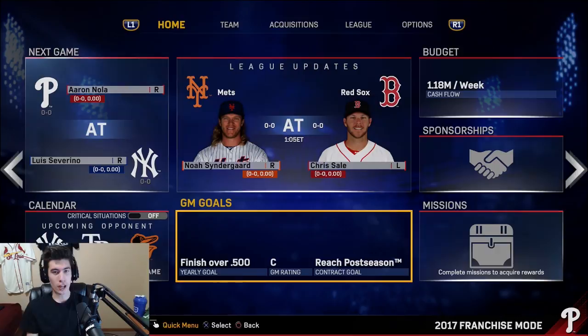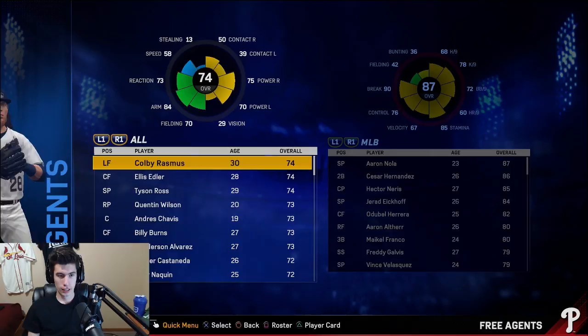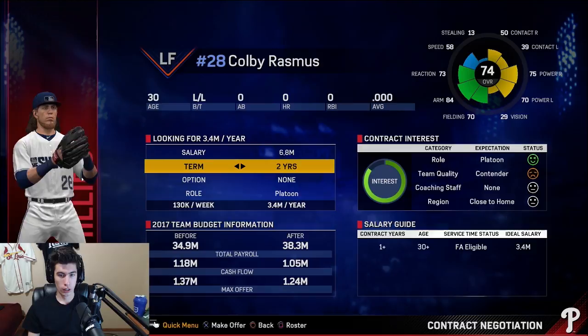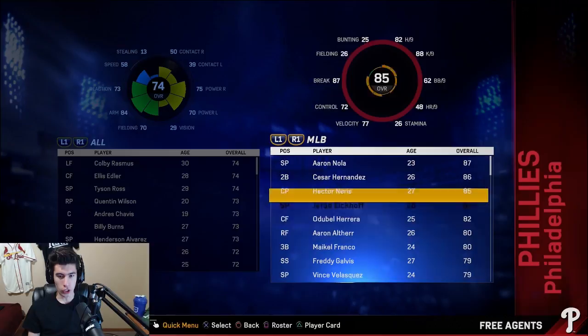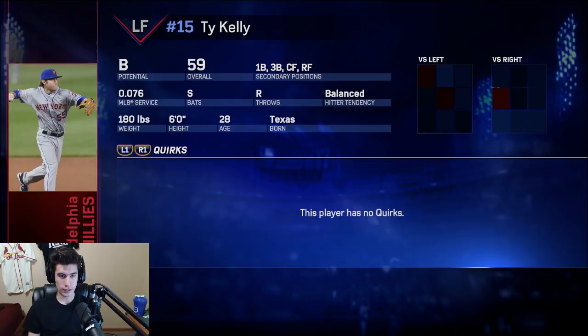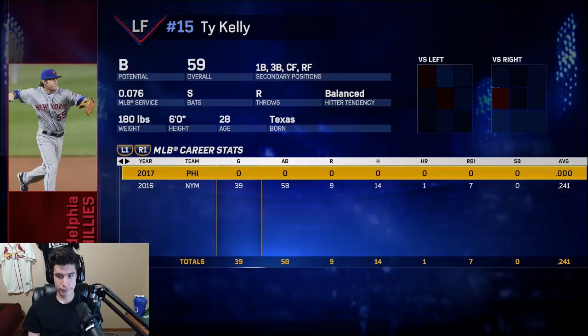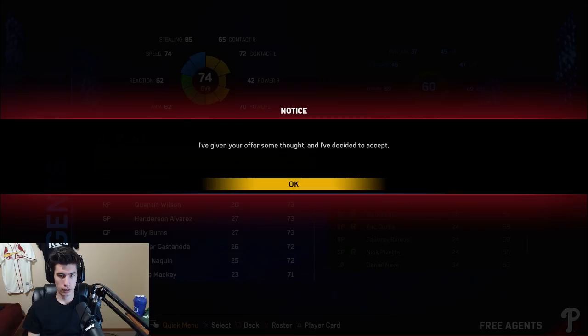I don't know if sponsorships are really part of a rebuild, but let's check free agents. Colby Rasmus is available — let's sign him. My roster is currently full, so I need to drop someone. Ty Kelly — he's unhappy — we'll go ahead and release him. Now let's sign Colby to a two-year deal. He's accepted. We just picked up Colby Rasmus — there's our first move.